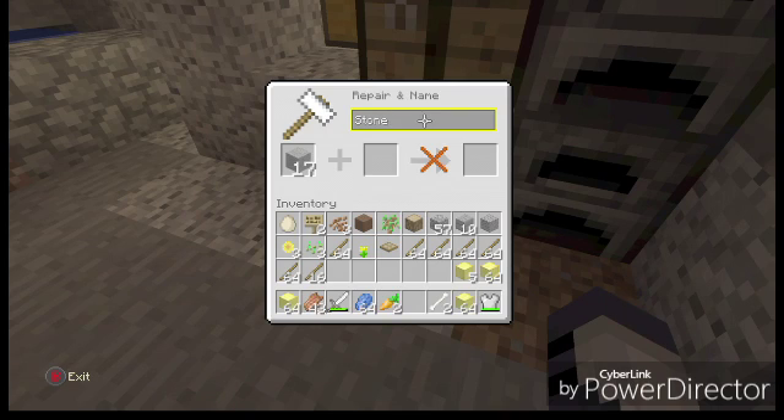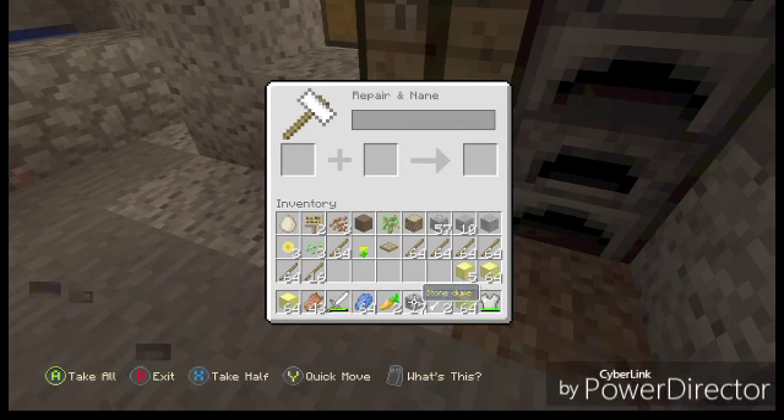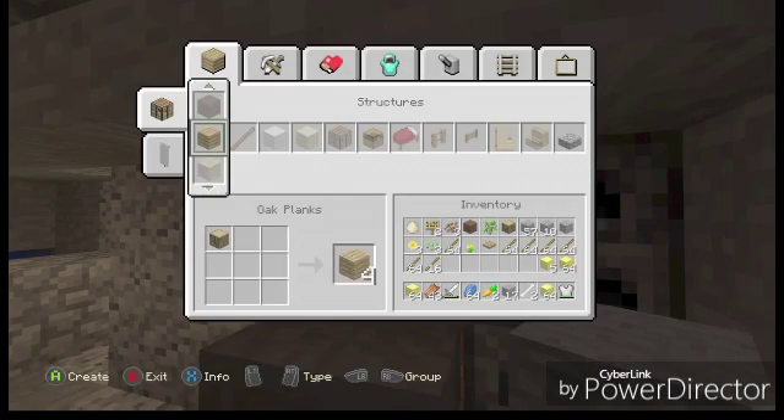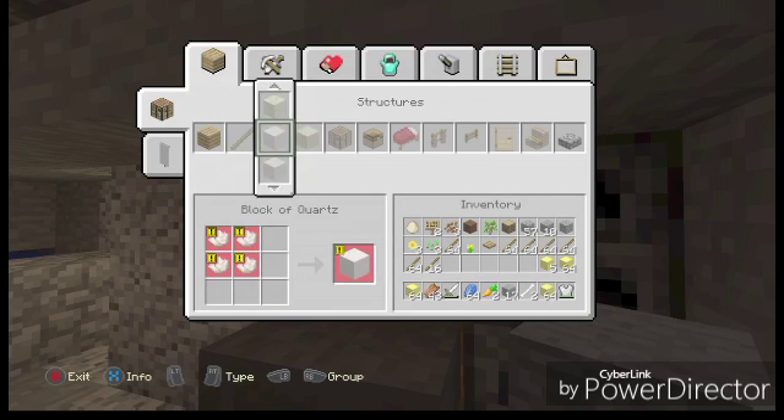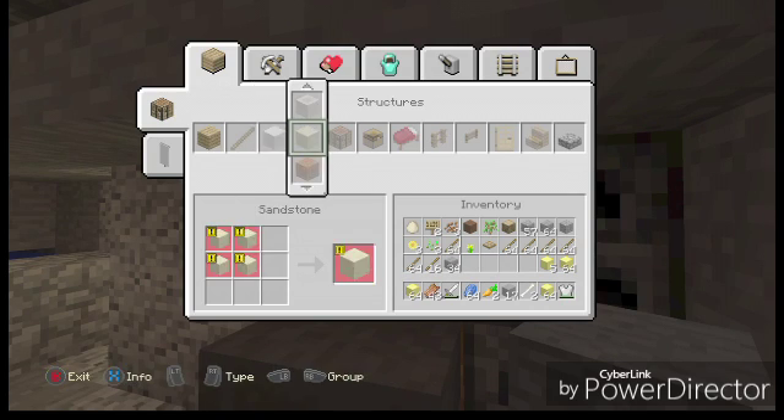So what you want to do is have an anvil, and put the item you want to do the glitch with into the anvil — say diamond ore or a golden ingot. Then what you want to do is rename that ingot in the anvil, and then take it out — take the renamed ingot, or renamed whatever it is, out of the anvil.